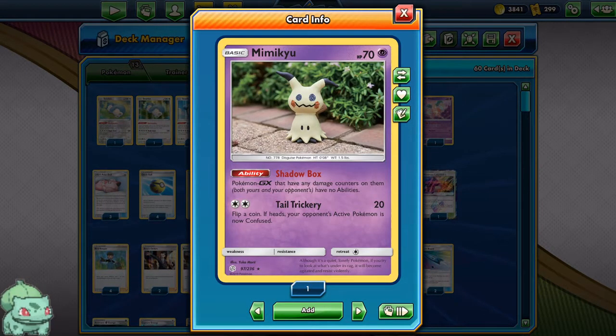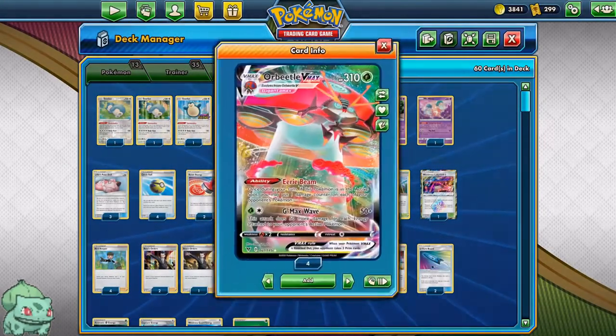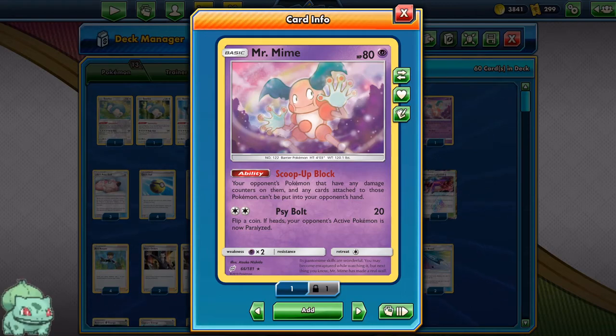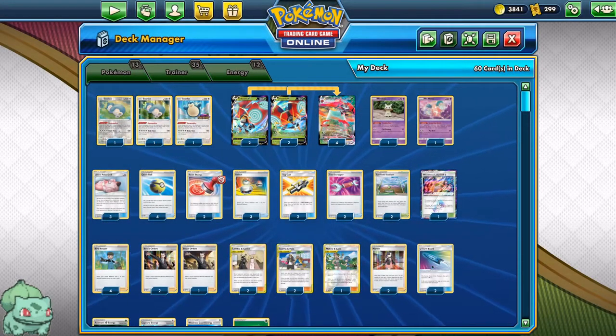I have 2 tech Pokemon in here: the Mimikyu with the Shadow Box ability, which prevents Mewtwo and Mew GX's ability, since we can ping them with the Eerie Beam. And the Mr. Mime with the Scoop Up block, which prevents Pokemon with damage counters on them from being scooped up, like Jirachi or anything with a damage counter on it.